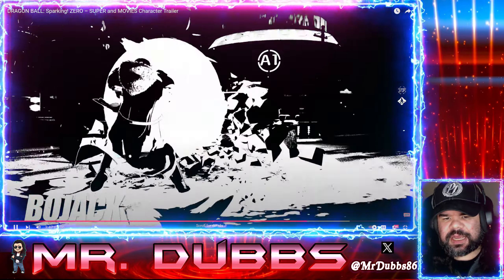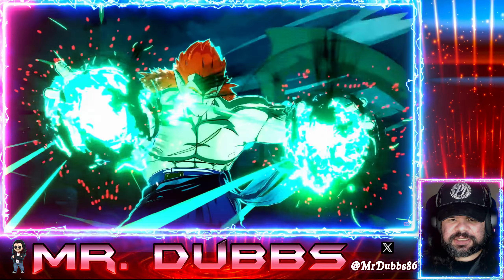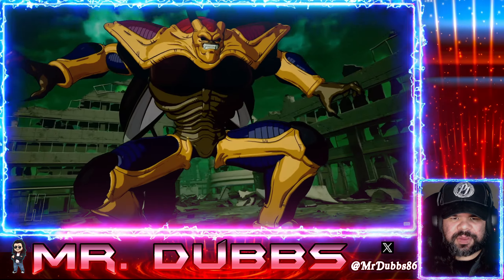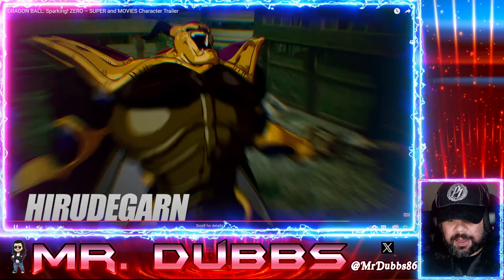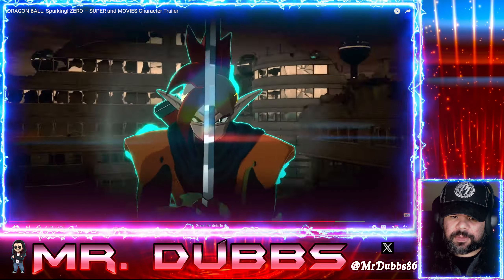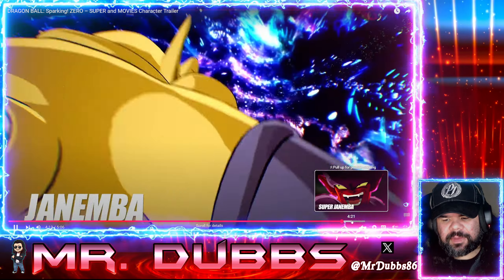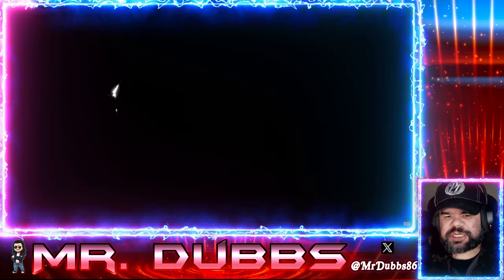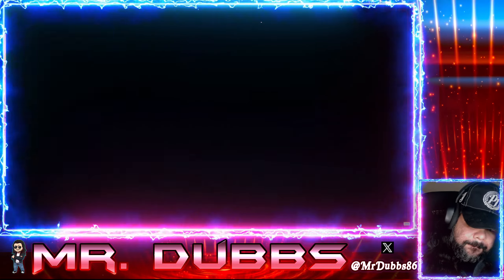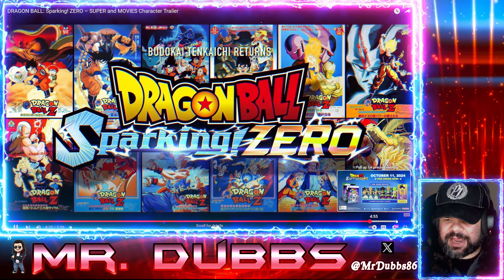Bojack — I like his coloring. Full power Bojack, I don't think looks as cool but I like the color of his beams. His electric buster there — very cool. I like his sword attack, that looks pretty cool. And of course our man Super Gogeta Z. The magical rainbow attack — I always thought that was a weird attack but I love the character.